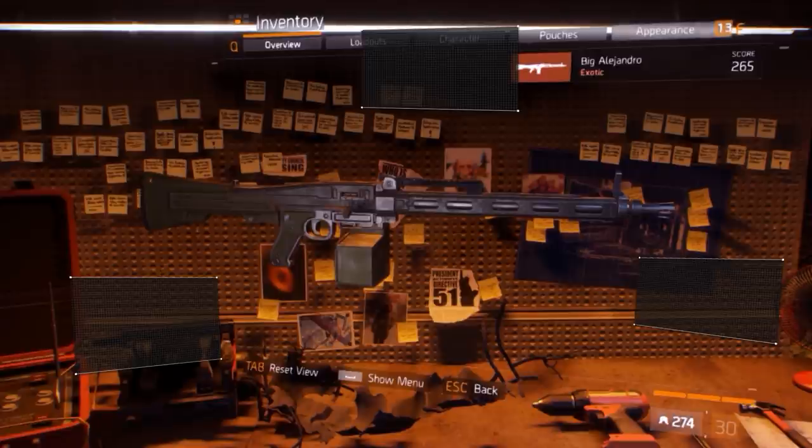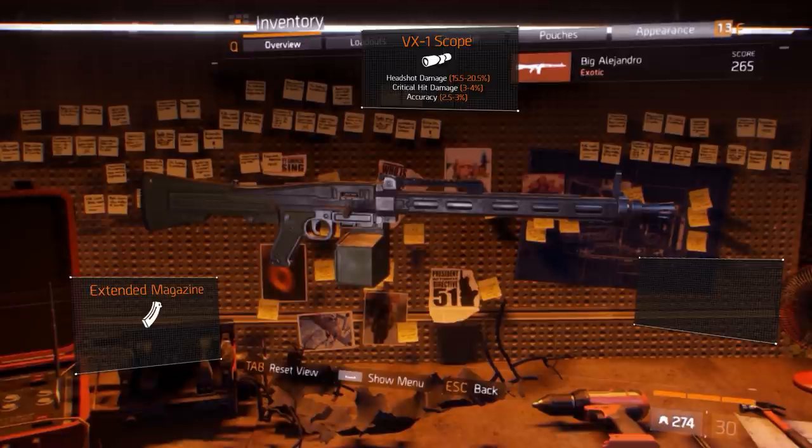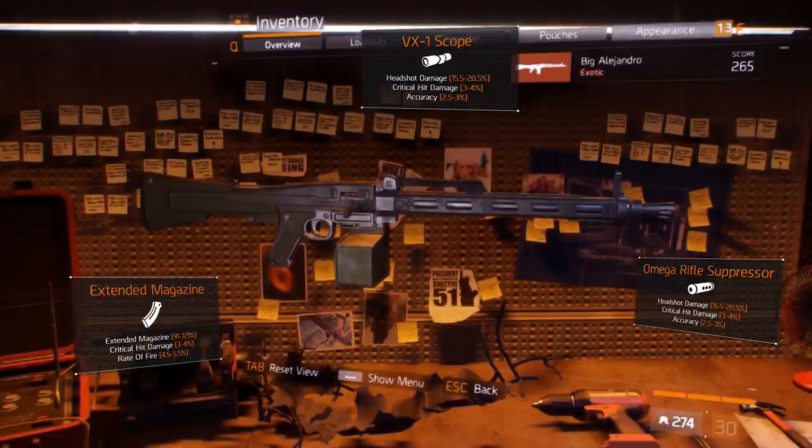For the optic, select the VX1 scope, which naturally comes with increased headshot damage. Roll it with critical hit chance or damage and headshot damage. For the magazine slot, the extended magazine is the clear choice; next to increased magazine capacity, reload speed and rate of fire are recommended. For the muzzle, use the Omega rifle suppressor, as it's the only one that gives headshot damage. We also recommend critical hit chance and critical hit damage as secondary bonuses on the muzzle.